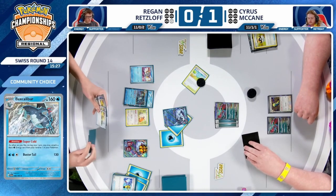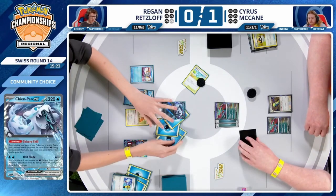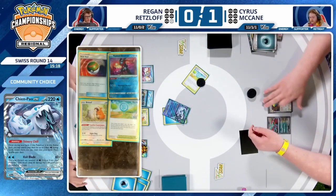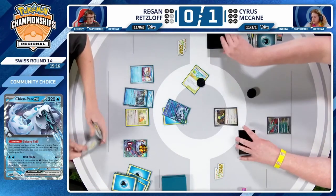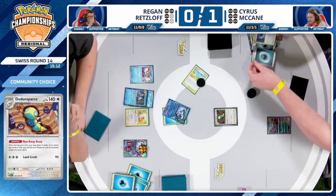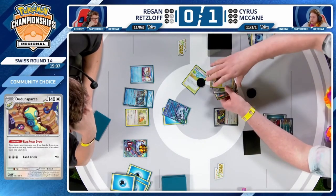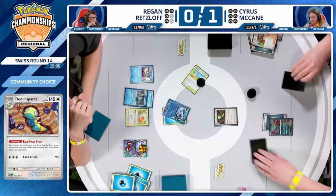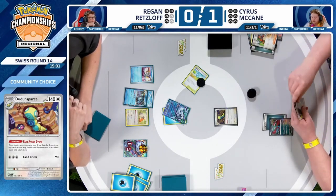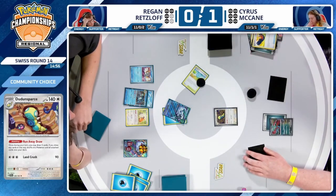Plenty of Superior Energy Retrievals and a Super Rod — all the energy and Pokémon recovery Regan could possibly want. He even decides to leave one energy pre-attached to that Chien Pao, feeling pretty safe. I think if you're Cyrus, time's running out — he could even get benched out if he doesn't draw any Pokémon. We see the same thing again: needs a supporter, uses PokéStop first, and that supporter gets discarded from the top of the deck.